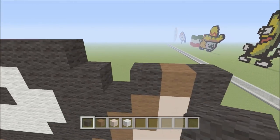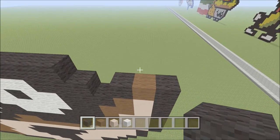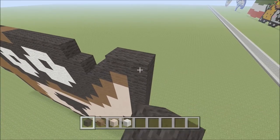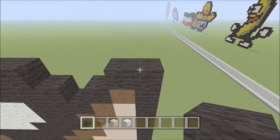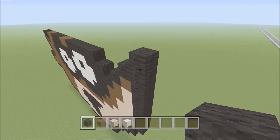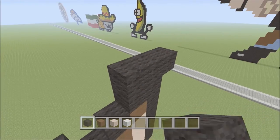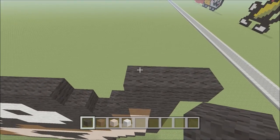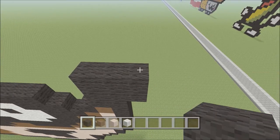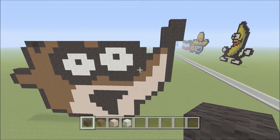Now let's finish off the nose. Build up a piece of black directly above the brown. To the right, add one piece of black. Move up and build directly above the right, adding one piece of black to the right and left. Then three pieces of black — one, two, and three. Build up one piece of black on the right and add one piece of black to the left. His nose is now complete.